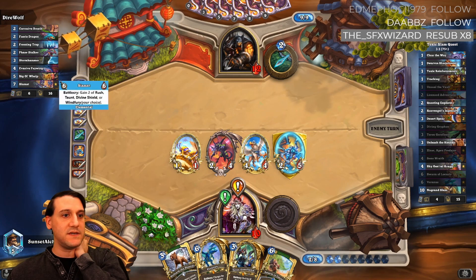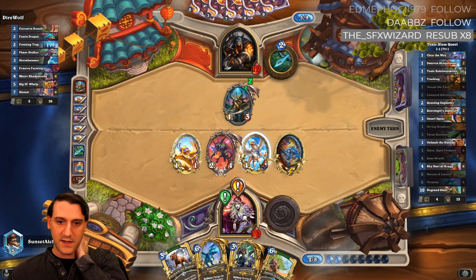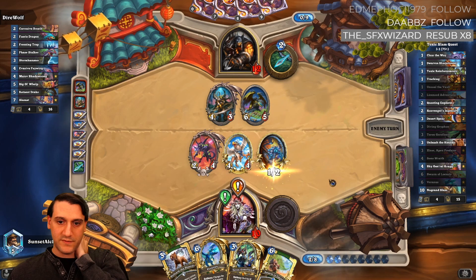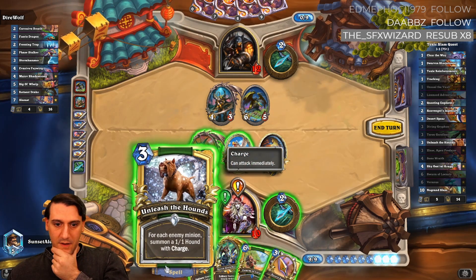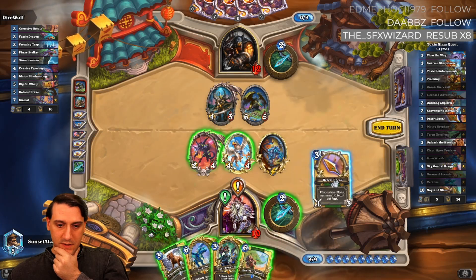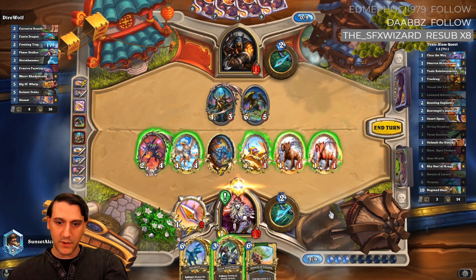CMA means highlander — oh okay. Highlander does run unleash the hounds, so we've got six mana. Three plus three plus hero power, so that's eight mana. He's dead, right? Okay, we got him by quite a bit actually.